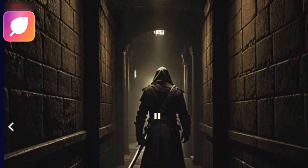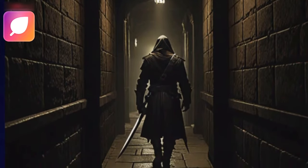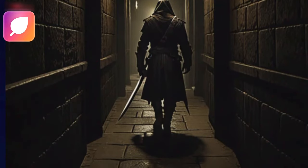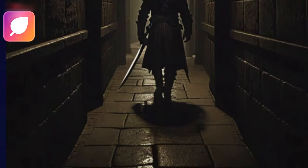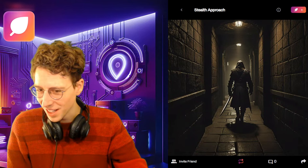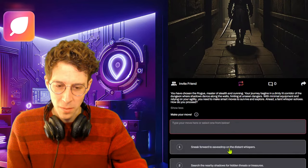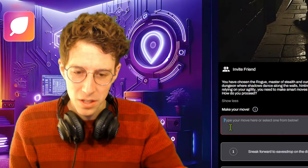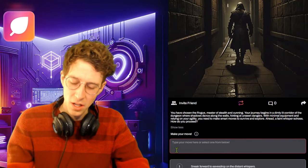'Master of stealth and cunning, your journey begins in a dimly lit corridor of the dungeon where shadows dance along the walls hinting at unseen dangers. With minimal equipment and relying on your agility, you need to make smart moves to survive. Ahead, a faint whisper echoes — how do you proceed?' This looks dangerous already and she's not afraid of the dark. Our choices are: sneak forward to eavesdrop on the distant whisper, or search the nearby shadows for hidden threats or treasures.